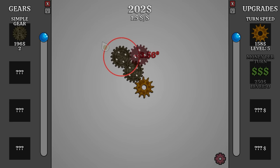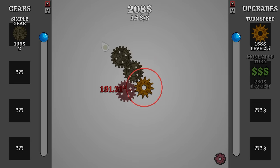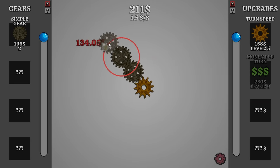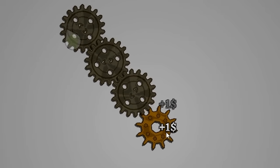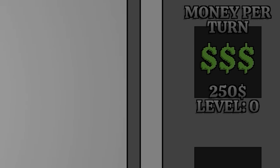I guess what I'm wondering is if they multiply off each other. Like if I put it here, is it gonna connect to both? It doesn't let me do that — that's why it goes red. Well, that's not as fun as I'd hoped for, but we're going up this way. Two dollars every second to watch four gears turn. I also have the creatively named money per turn option soon too.